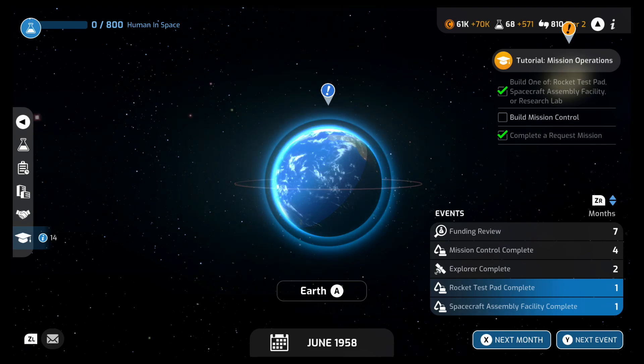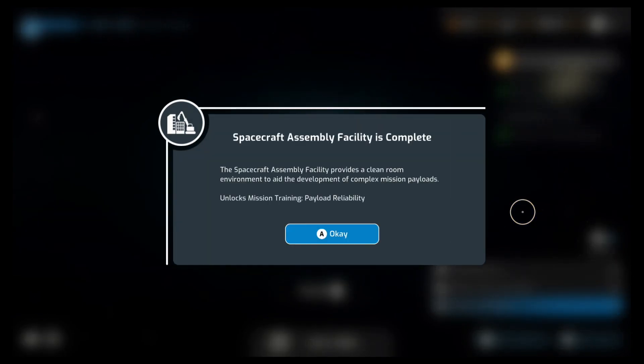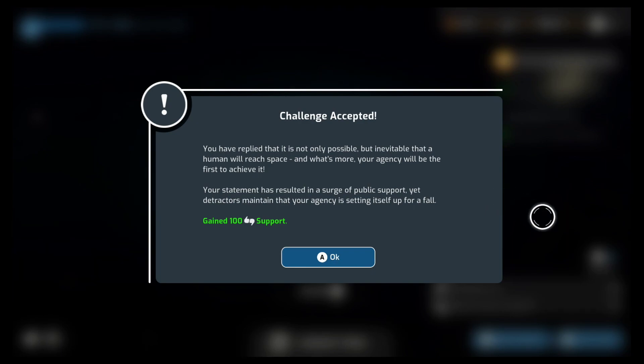Construction is going to be done next month. Rocket test pad complete! And the Spacecraft Assembly Facility is complete! Let's go to the next month. Race to space — the prospect of launching the first human into space is dominating the newspapers. Several have contacted your agency for a statement. Declare you will win the race, or decline. We're going to win this, baby! That's right, we're going to space. Challenge accepted!